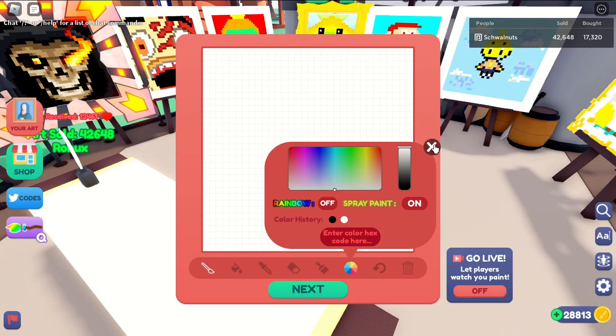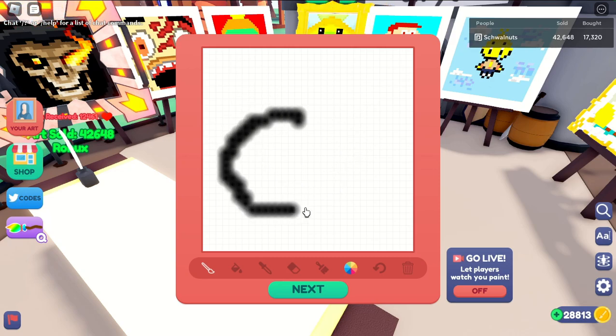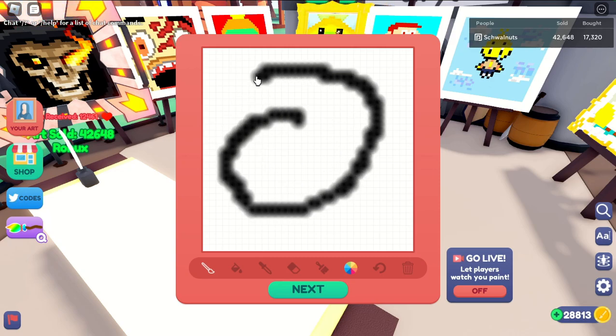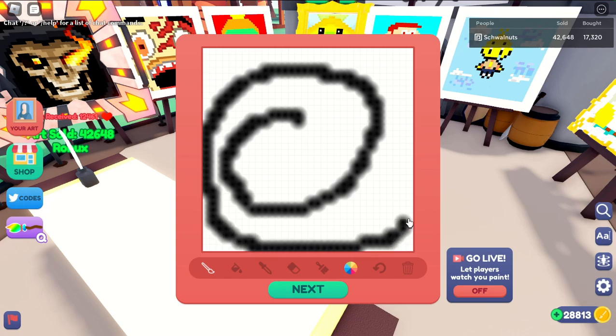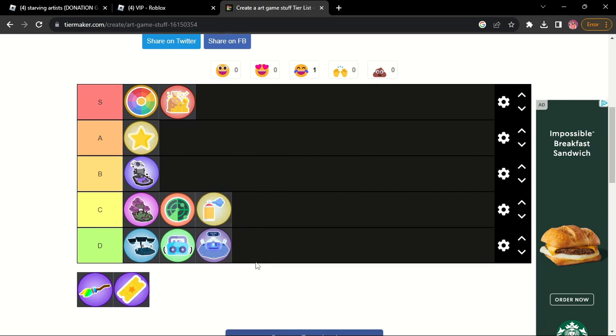Spray paint — what does spray paint do? So this is spray paint. I've seen art like this, but this kind of sucks — it makes your art really blurry. I think what I'm going to do is put it in C tier because I think with proper application it could look nice, but on its own it kind of just looks like a blurry mess and I'm not a fan of it.